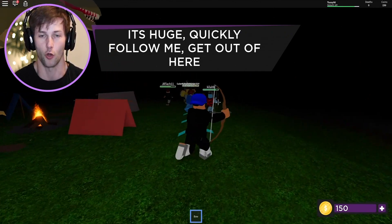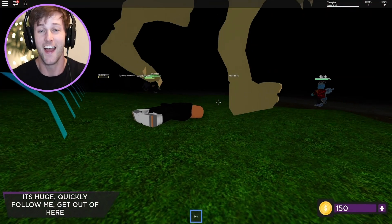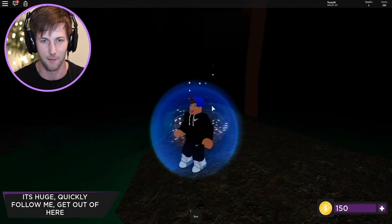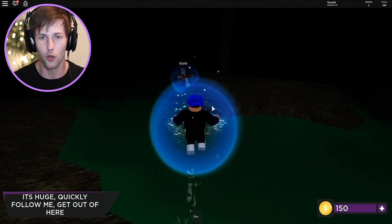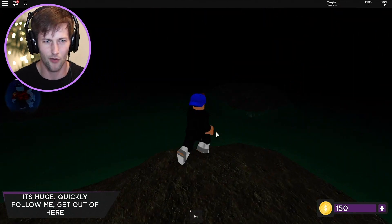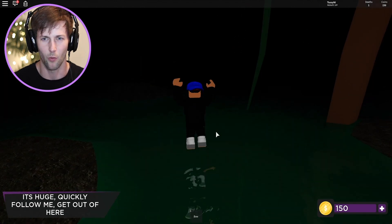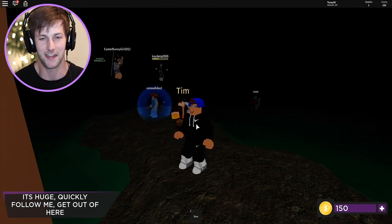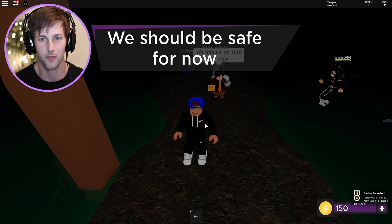Shoot the T-Rex, it's huge! 'Quickly, follow me to get out of here!' Oh my gosh — I'm dead! That scared me. I just got my head bitten off, but it's all good because I've got unlimited lives. I have no idea where I even am now. Wait — there are my friends! Where are we going? How do we get back to camp? Oh, this must be where we're supposed to go. The T-Rex scared me — he just came out of nowhere.